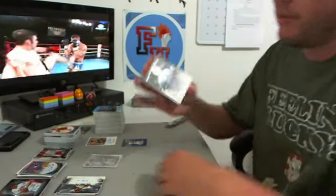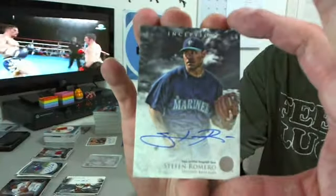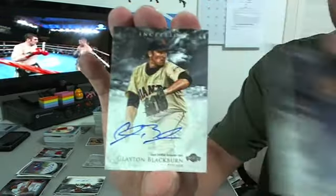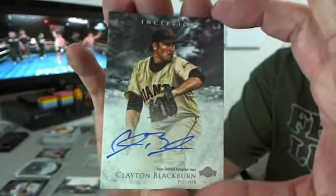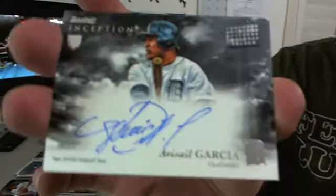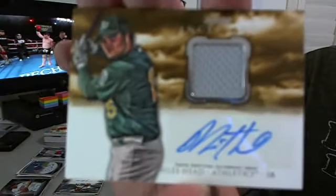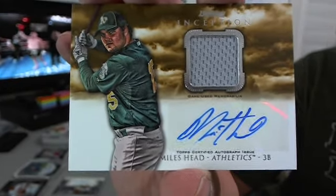Steven Romero for the Mariners — USC grad Zach on the board with the M's. Josker Amaya for the Cubs. Clayton Blackburn for the Giants. Avisail Garcia for the Tigers — Ace has the Tigers. And the Relic Auto of Miles Head for the Athletics — Shoe Bot. Miles Head.